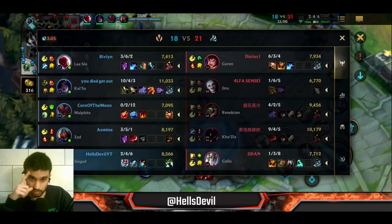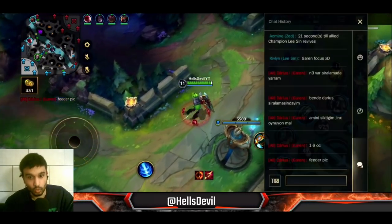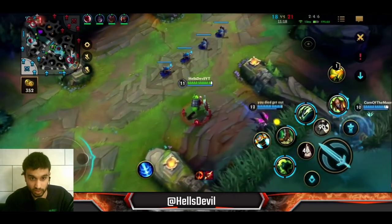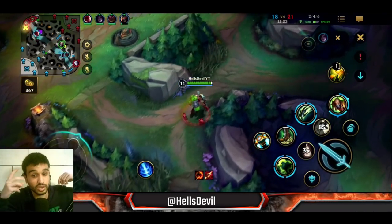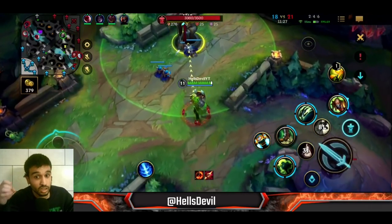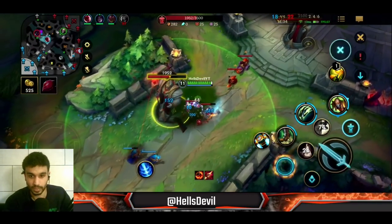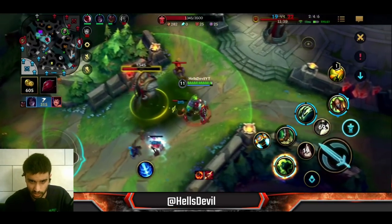In this game I decided to go for Deadman's Plate because we're against Garen who can easily catch up to me, Jinx whose second ability slows me, and Kha'Zix who can jump around and slow me with his second ability and catch up with his ultimate. So in this scenario I'm going for Deadman's Plate because I need even more movement speed - but as I explained in the builds section, I almost never go for Deadman's Plate.